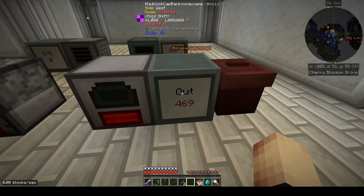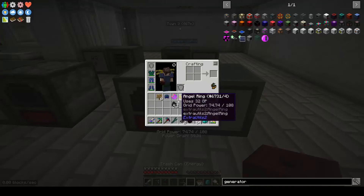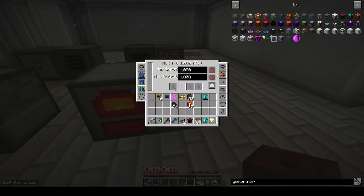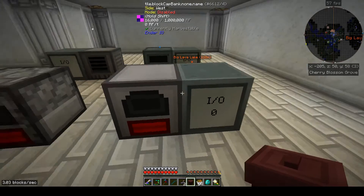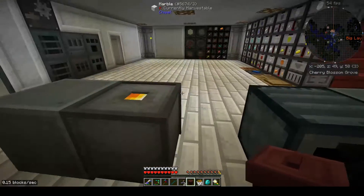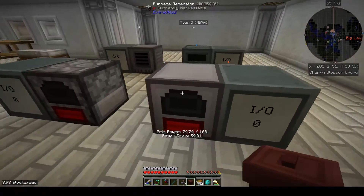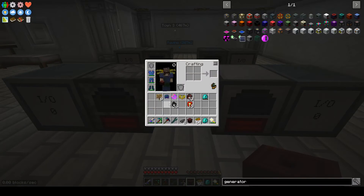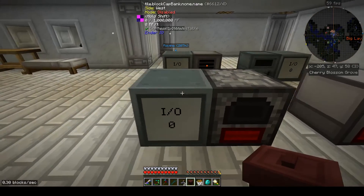With speed upgrades it burns so fast we can barely see it - still only 16,000 total RF. It puts out a huge amount of RF per tick but doesn't generate a decent total amount. The coal generator and Draconic are three times more total output. My concern is that for a quarry powered by coal, it might not be able to keep up - we might not generate enough power to sustain it.